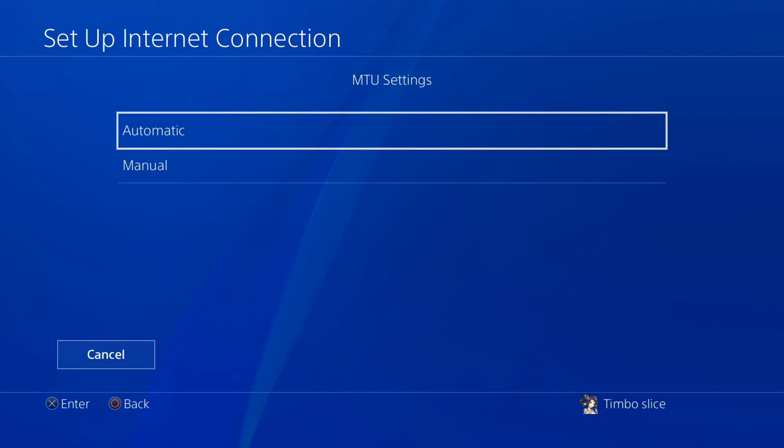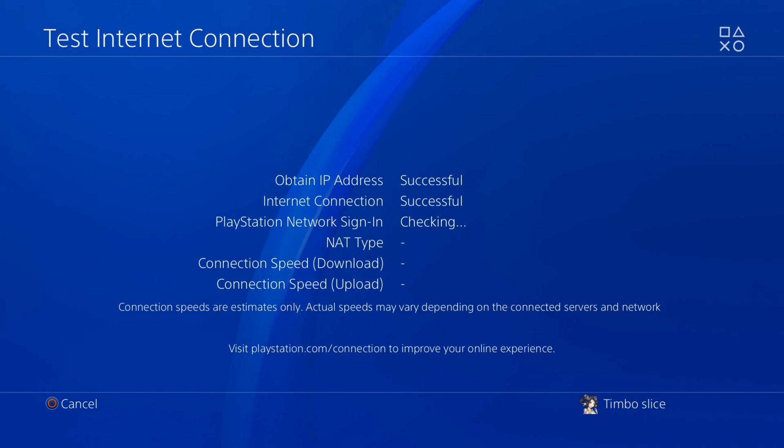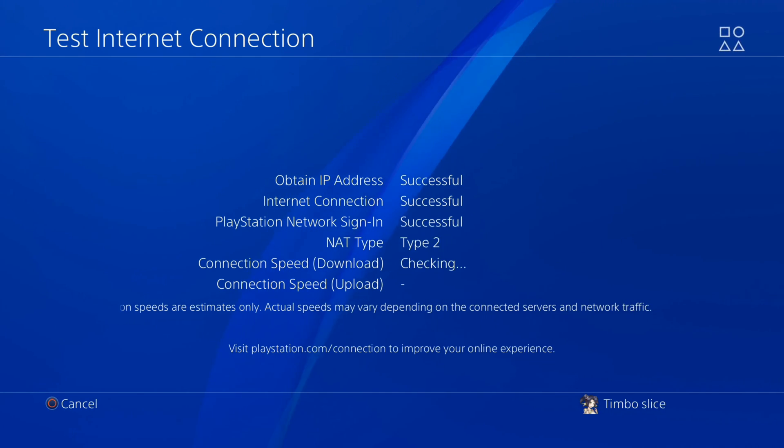So let's go to Next. Go to Automatic for the MTU settings, and for the proxy server, go to Do Not Use. Then test your internet connection again and see if this fixes your issue.